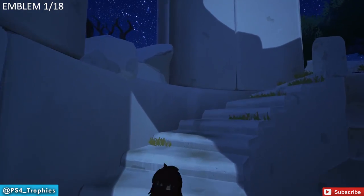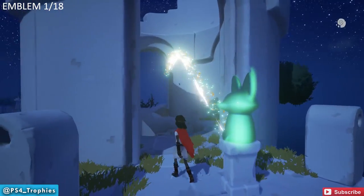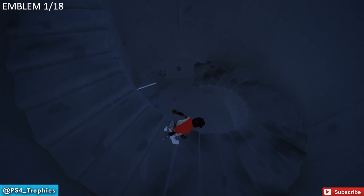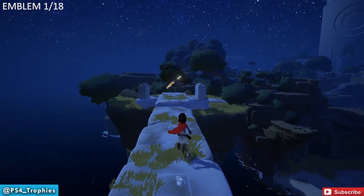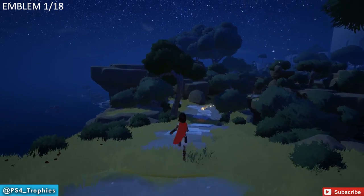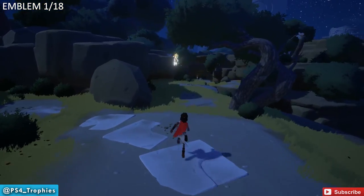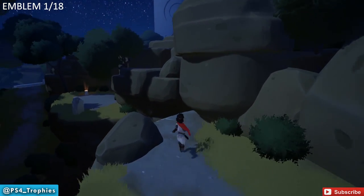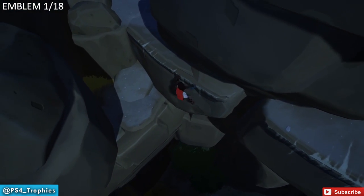Continue around that way and you'll reach a little shrine. Interact with this as part of the story — that's part of the fox puzzle. Now we're going to follow this wisp; just keep following it, this is part of your main path. As you're following here, if you look straight in front of you, you're going to see a little glowing thing — that's going to be our first emblem. In order to get to it, jump over here, drop down the ledge, then move over to the left and follow this around. That'll get us to our first of 18 emblems.